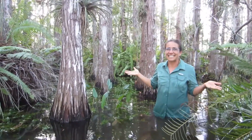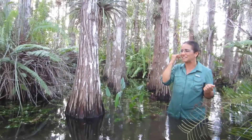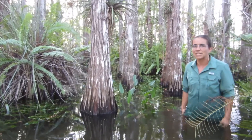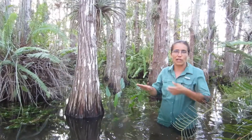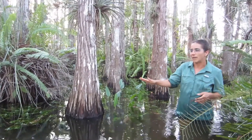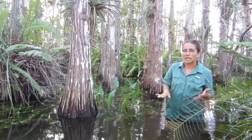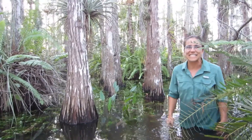Glittering waters reflect the light and there are lush plants all over. The hardwood hammock and the pine rocklands are the drier ecosystems here in the Everglades, then you have the cypress domes that are a little bit lower and fill up with water during the wet season but drain pretty dry during the dry season, and then you have the sawgrass prairie and the mangrove forests.